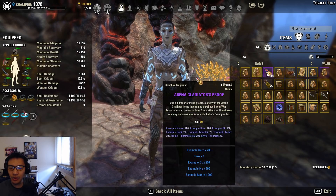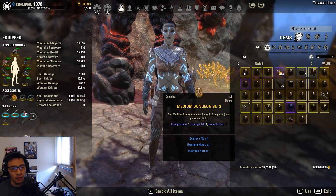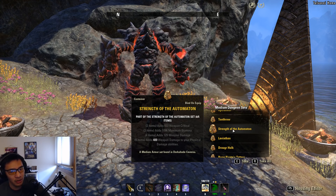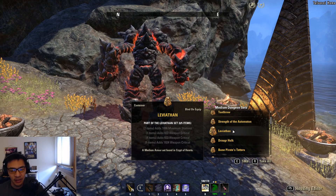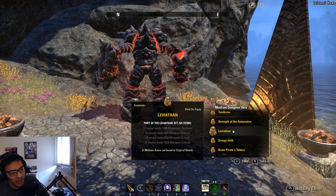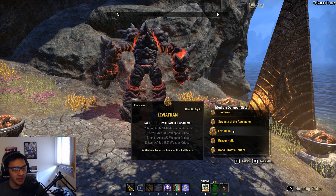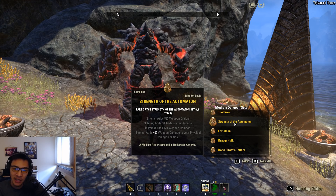If you don't have the Maelstrom daggers or Orsinium DLC, you'll use Belladreth as your monster helm set and Lakesis daggers instead, same double sharpened or nirn/sharpened setup. Other sets worth considering: Strength of the Automaton from Dark Shade Caverns — a base game set with nice synergy since most Stam Sork damage is physical. You could also run Leviathan from Crypt of Hearts, which gives a lot of weapon crit. Both Automaton and Leviathan have static five-piece bonuses, so keep them on the body set rather than the front bar.